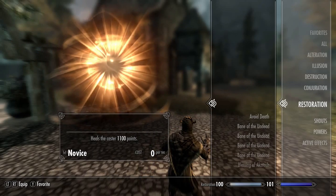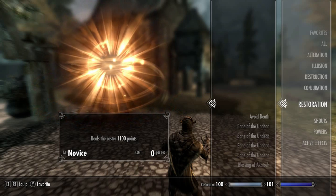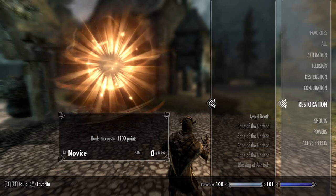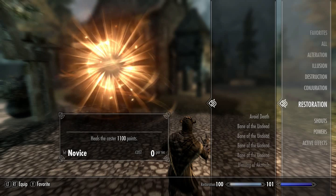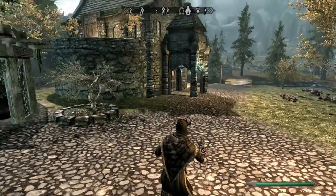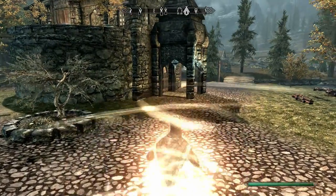Next up we have Skyrim's unobtainable restoration spells. There are only a couple that are remotely interesting. First up is Blank — heals the caster for 1100 points. This is a novice level spell and costs zero magicka per second to cast. There we go — no sound, no nothing.